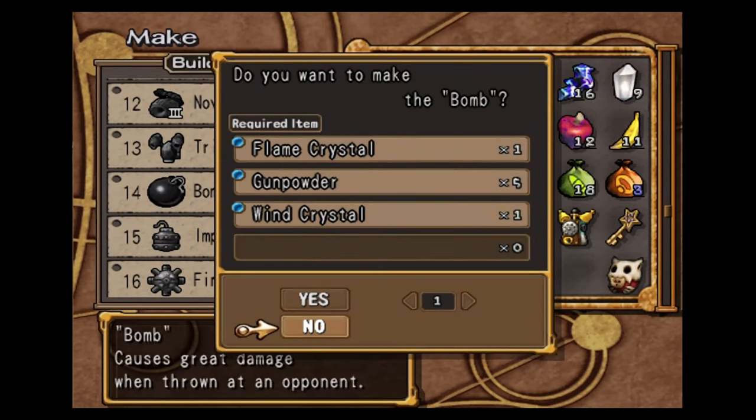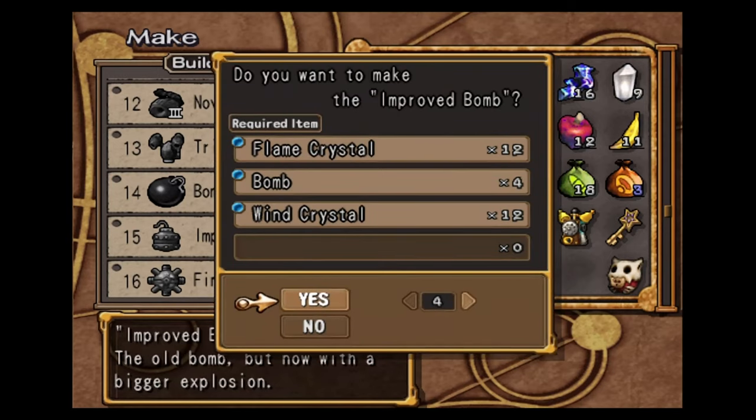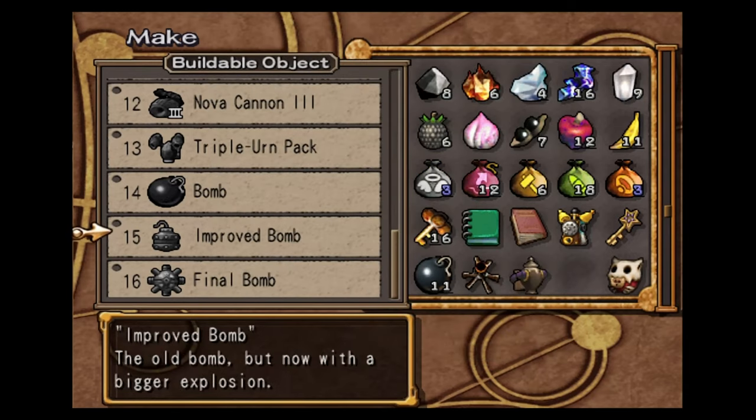You basically need to be able to make this stuff whenever you need. Like if I use this entire stack, I need to be able to do it again. This can get kind of expensive, but it's worth it — you just need to be maxed out on materials. And it's a lot easier if you use the Infinite Money Glitch; it'll save you a lot of time.